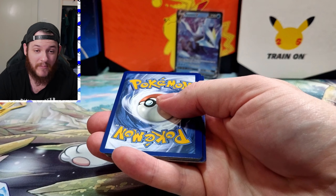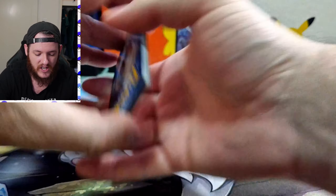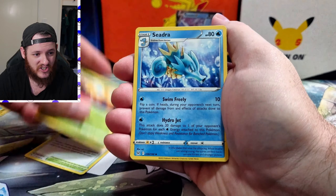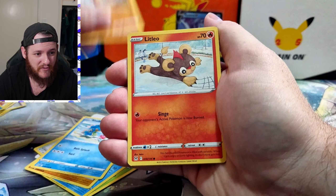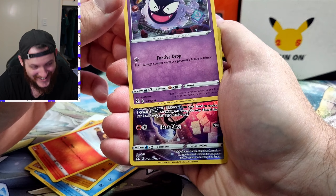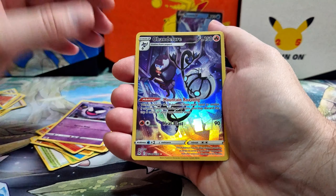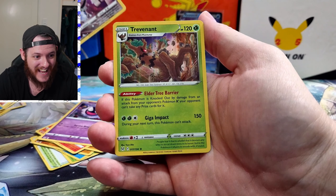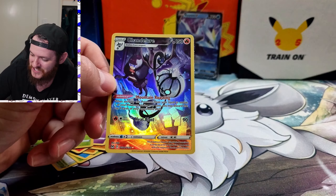Alright, can we get some last-pack magic? We got the V-star card — that counts as four, swing that around. We got Lost City, Drapion, Seadra, Meditite, Gallade, Mienfoo, Litleo — oh my god, we've got a Trainer Gallery Gastly! Let's go! What a gorgeous card, and our rare is a Trevenant. Wow, mountain roasting — we'll definitely look at these later on for sure.